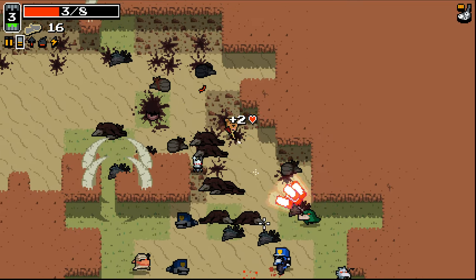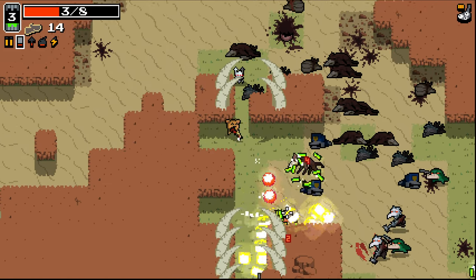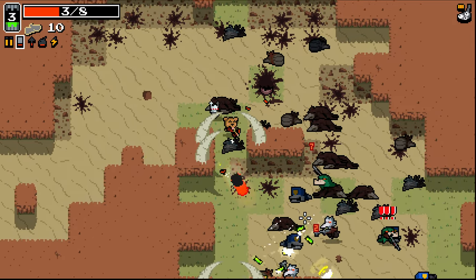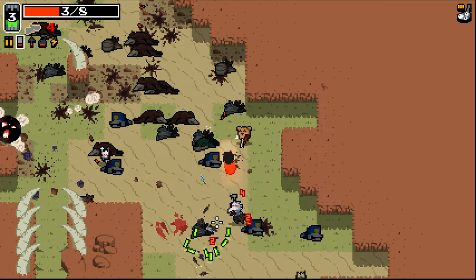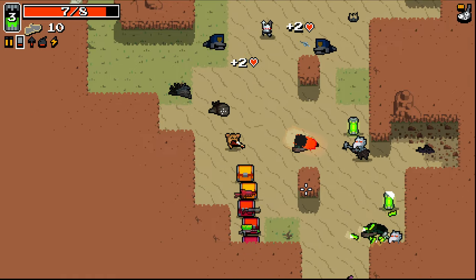Yeah, there you go. Look, I'm taking damage there that I shouldn't be taking. I might try and hold off a little bit here and let some enemies come towards me. I think this could get pretty nasty if I'm not careful. There you go — lovely amounts of health there.